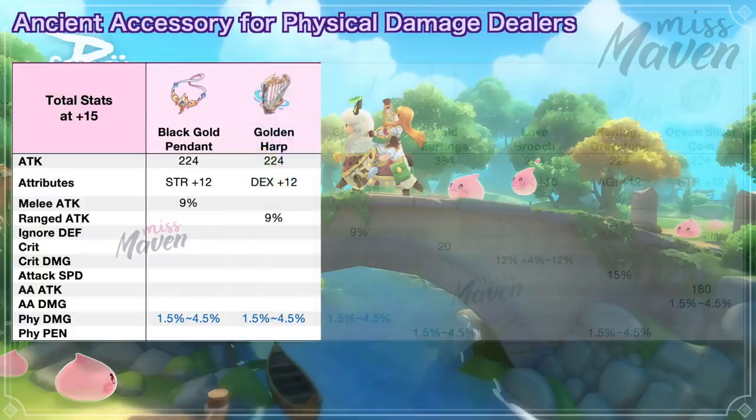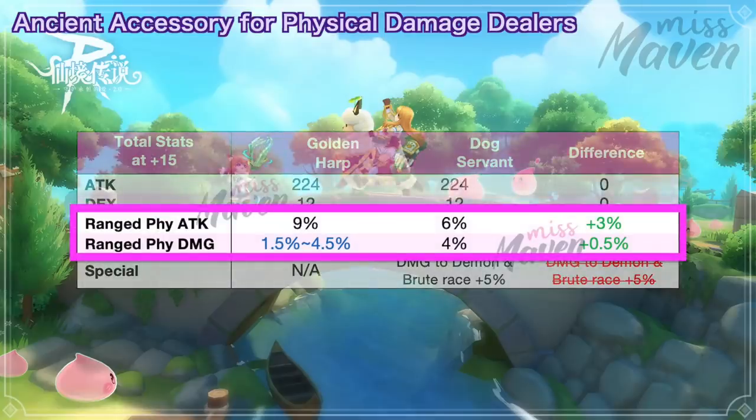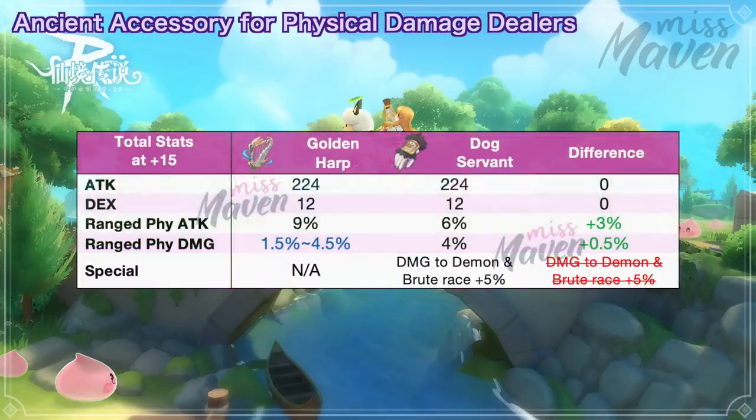Second, we have the Golden Harp which is suitable for ranged job classes. It grants plus 12 dex, plus 9% ranged attack, and a chance to get 1.5% to 4.5% physical damage. In comparison with Dog Servant, Golden Harp has an edge since it gives 3% more ranged attack and 0.5% more ranged damage if you get the perfect random attribute. However, you'll lose the 5% extra damage dealt to demon and brute race, so Dog Servant will still be somewhat better when fighting against these two races.